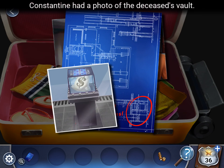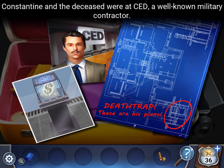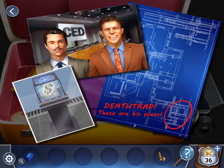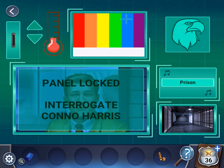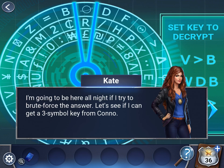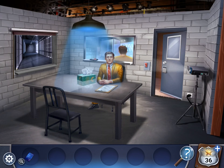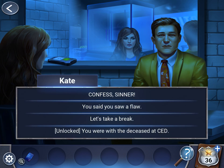Now let's go back to the control panel. Insert flash drive. We need a three-symbol key from Kano. So let's go back and say: you were with the deceased at CED.